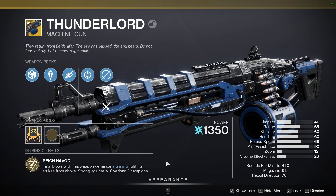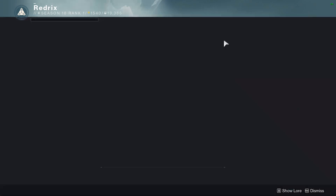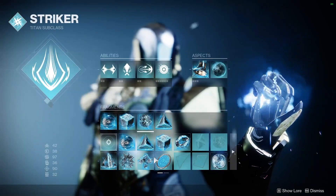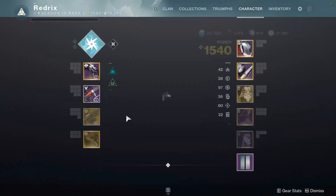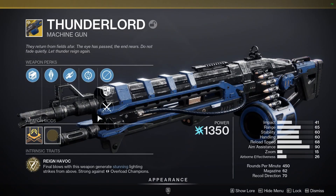This thing is going to be an absolute beast with the catalyst. I don't have it yet so I can't do a full review, but I can already tell it's going to be incredible — especially being paired against overload champions and synergizing with Arc 3.0 through ionic traces and jolting enemies. This could climb up to be one of the best exotic heavies in the game. You might expect Wishender or Trinity Ghoul to be the best, but Thunderlord could compete.